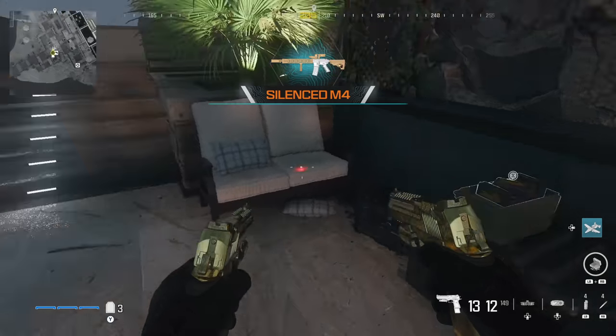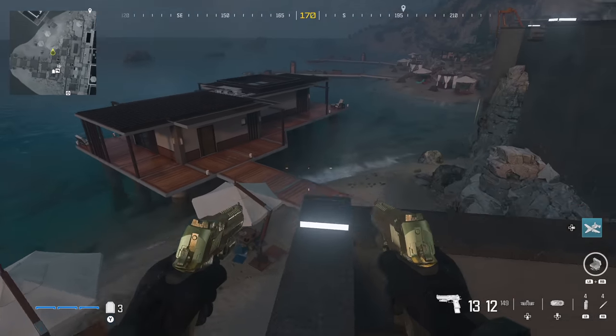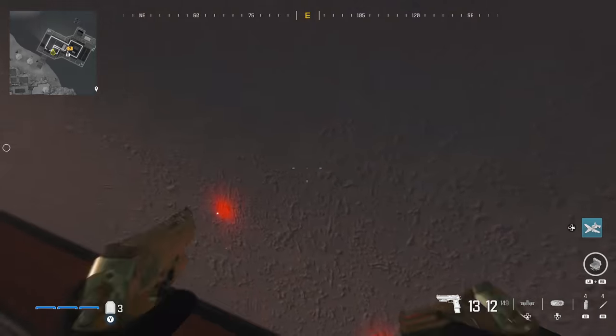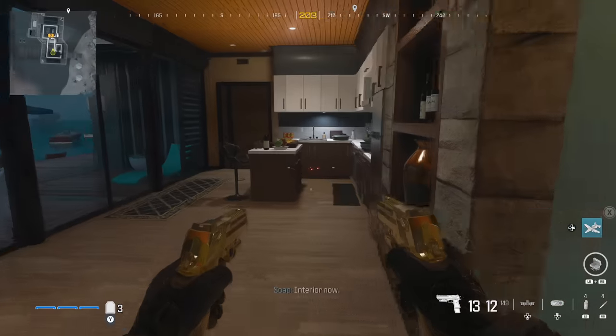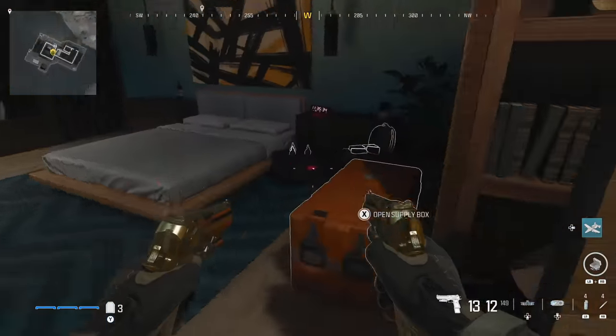Last but not least, there's an extra house that connects to the mansion via the shoreline. Jump down here — feel free to parachute — and enter the secondary room to find the explosive crossbow.